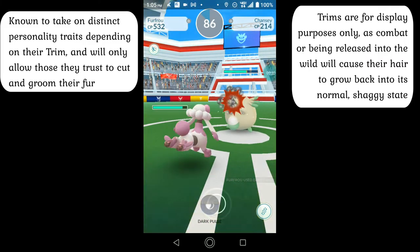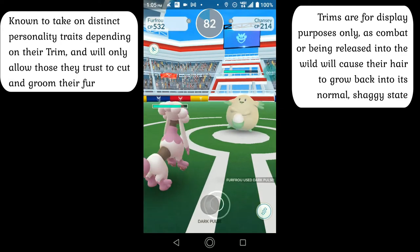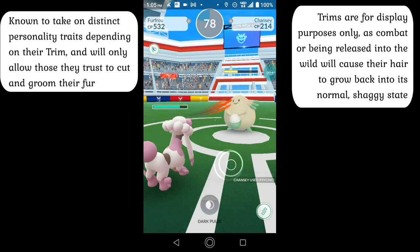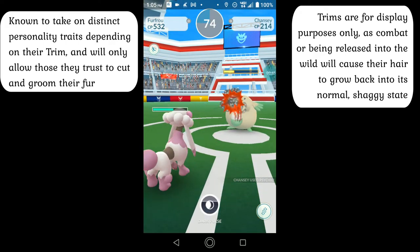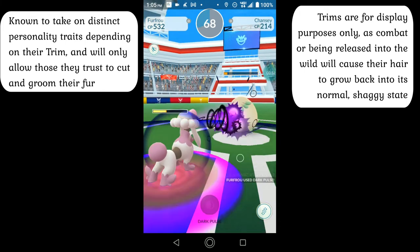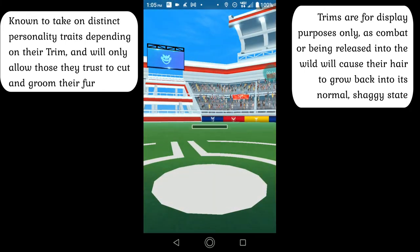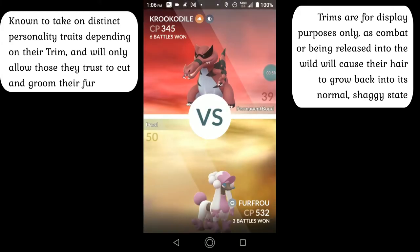Sadly for trainers, these trims are generally for display purposes only. If they are released into the wild or otherwise made to do battle, stress can cause their bodies to go into overdrive and begin producing massive quantities of hair for defense, reducing them to the otherwise thick, disheveled state their coats are usually found in naturally. It is at least noted that having less hair on their bodies can enable these creatures to move slightly faster, potentially catching opponents off guard.